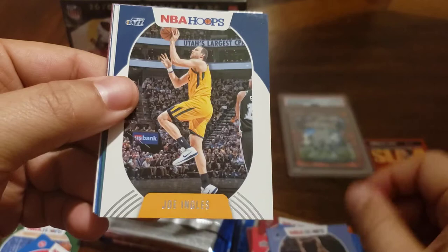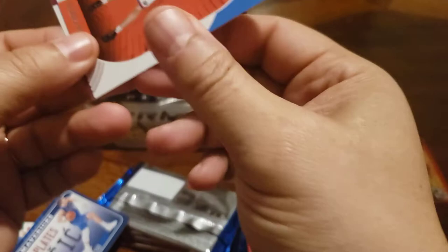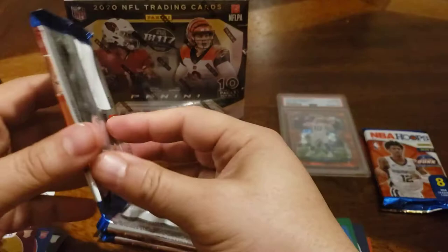Jaren. Ingles. Sideshow Bob. Hayward. Luka plate. Somebody feed this man a cheeseburger. And Okoro. Not too bad. Let's leave some desires — this pack has the mem in it. I'm going to set that to the side on top of T-Mac.